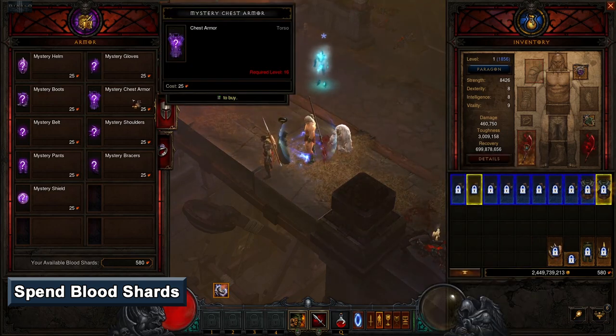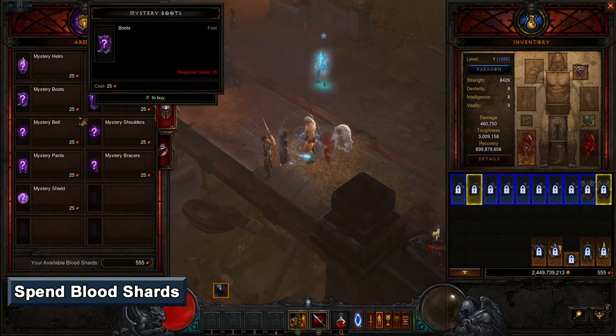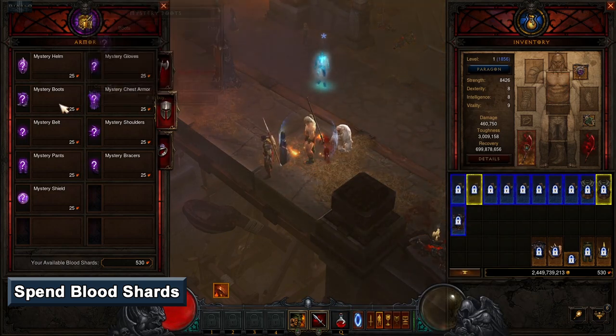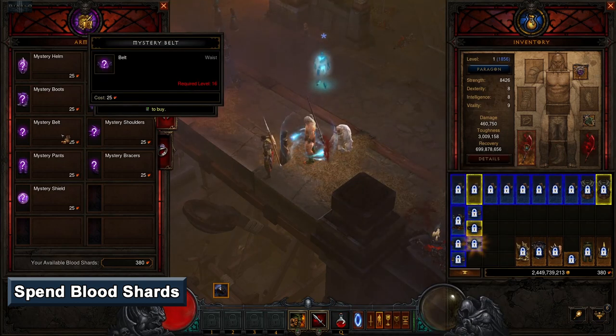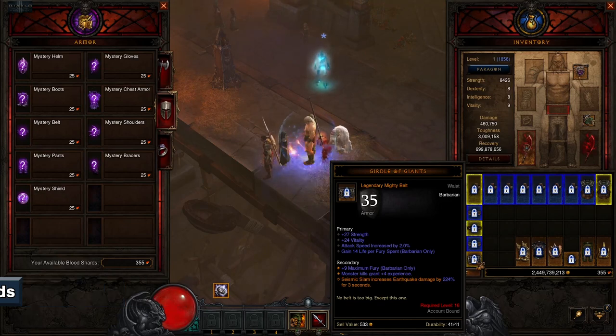You'll eventually be able to equip a Ruby in your helm, which will provide bonus experience, and the Leoric's Crown legendary power can double it. You can also put more effort into this during the preparation stage using your main character by continuing to farm Blood Shards and spending them on your level 1 character until you have something for every slot, but again, this is generally not worth the time.